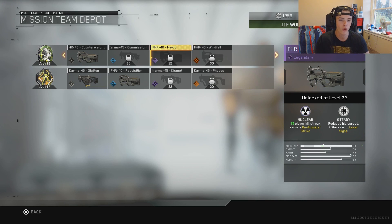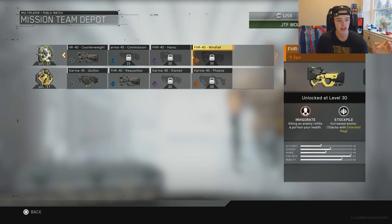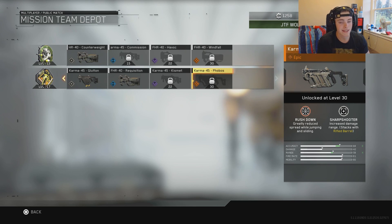I can't wait to use all of these guns — they all sound incredible and really fun to use but really hard to earn. So here we go with the Phobos. The Karma-45 is already a beast, and with two extra perks it's gonna be even more of a beast. It has Rush Down: greatly reduced spread while jumping and sliding — basically like putting a laser sight on it, decreasing your spread even smaller while doing the movement this game is known for. It also has Sharpshooter: increased damage range that stacks with long barrel. The accuracy goes up by 8 and range goes up by 4, plus another 4 from rifle barrel and another 4 from laser sight — so up by 12 and 8 total. As long as you can keep your aim right, you're gonna be deleting people off the map.